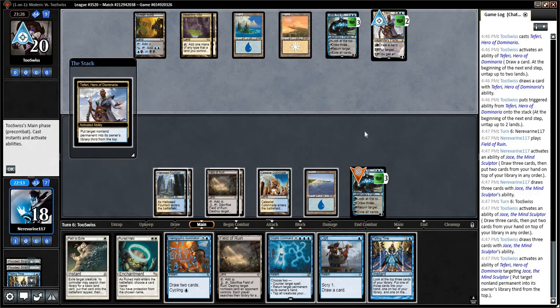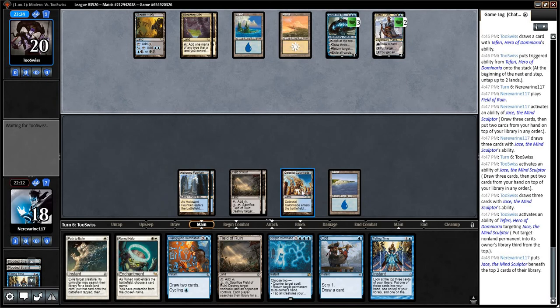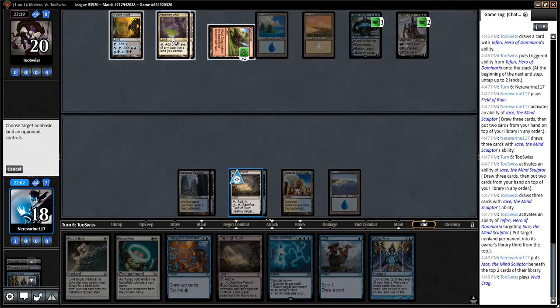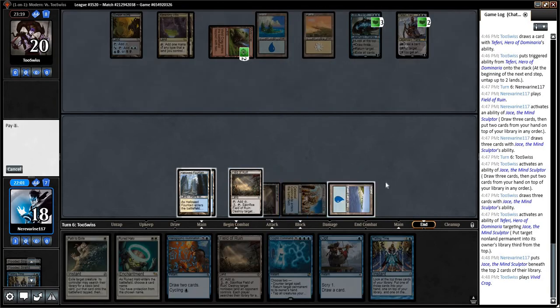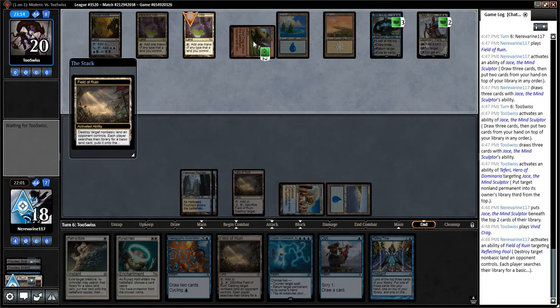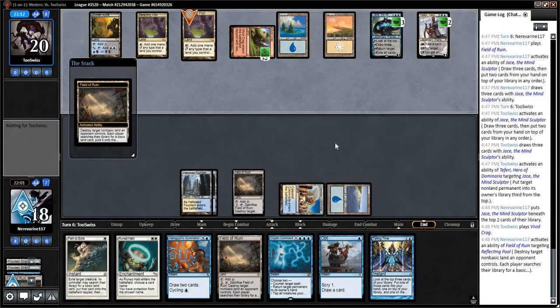I just want to see what kind of stuff is in our opponent's deck. Reflecting Pool combos with this in a really interesting way — it can produce any color of mana with the Vivid Crag.